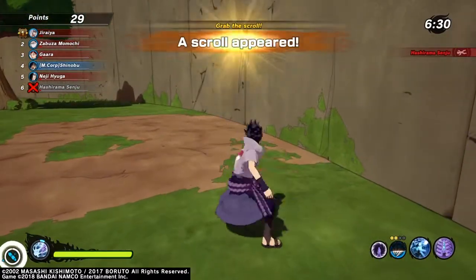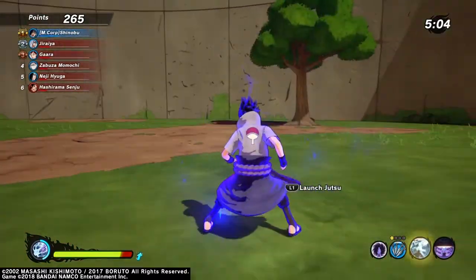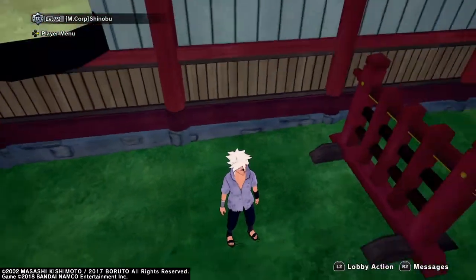This is the character preview. The Ninja Master is unlocked, and then next we have Flying Thrust and Heavenly Hand Power.